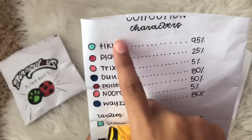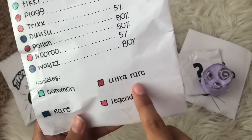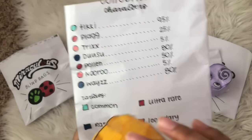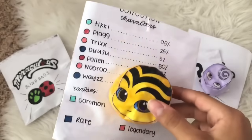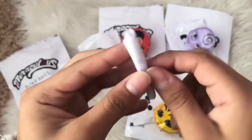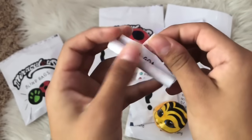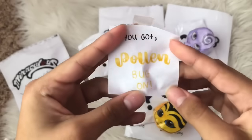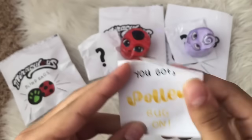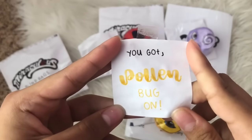So far we've gotten Tikki which is common, Pollen which is ultra rare — that's really good — and Nooroo which is legendary. We're doing pretty well! Now for the little scroll — it says 'You got Pollen. Buzz on!' I love the little lettering with the gradient — that's super cute. That is our third blind bag all opened!